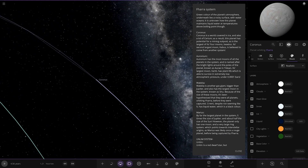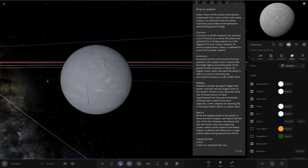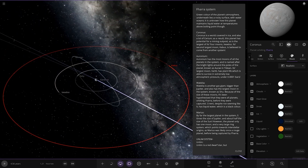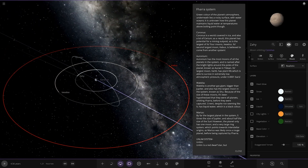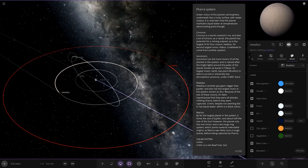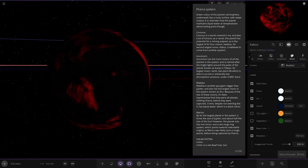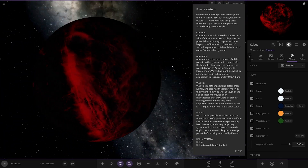I can't remember which planet that was — if anyone knows, let me know in the comments. Next up we've got Coronas, covered in ice and also a lot of cerium. The planet has potential as a mining outpost as it is the largest of its four moons. Its second largest moon, Cabos, is believed to come from another system as a captured world — it has a very strange appearance compared to all the other moons.